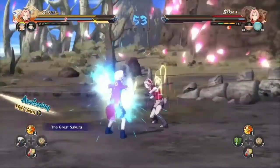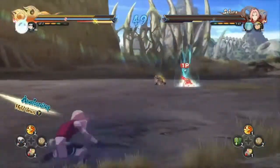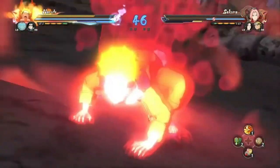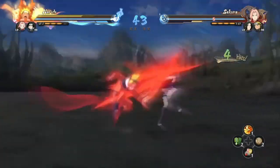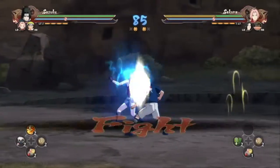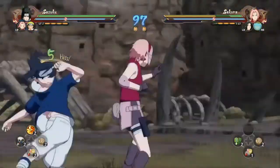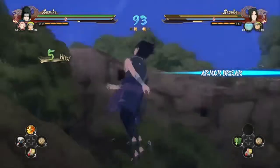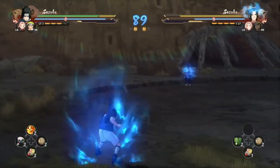As you can see in here, all the characters are actually speaking English. But if you go into the option modes, you can actually change it to Japanese, which is pretty cool. This game, like Dragon Ball, is basically going into combos and then hitting super specials.